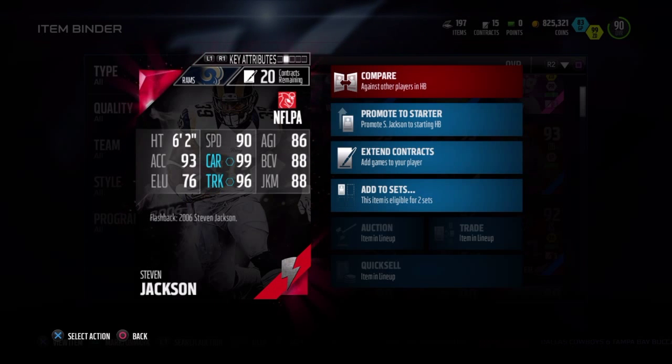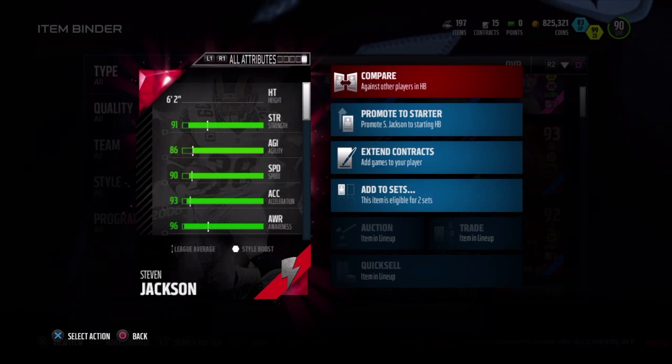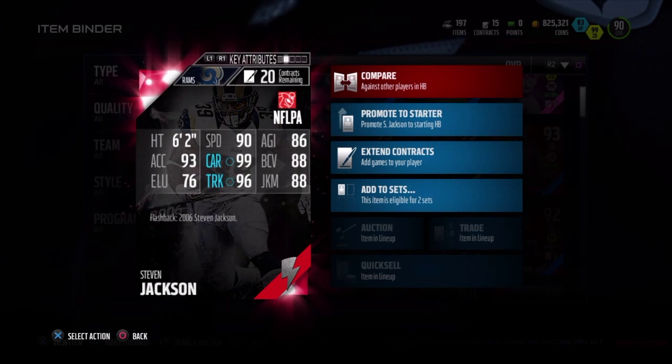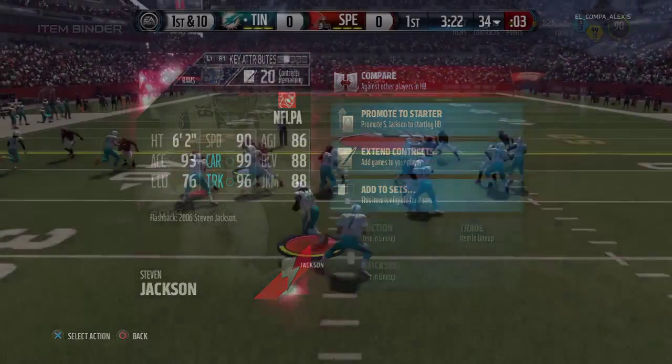He is a tank — 6 foot 2, 99 carry, 96 truck, 99 stiff arm, 91 strength. He will run you over. I don't recommend trying to juke or spin with him. I know he has like a 90 spin but that 86 agility will slow you down, it might not be as effective, but it's your call.